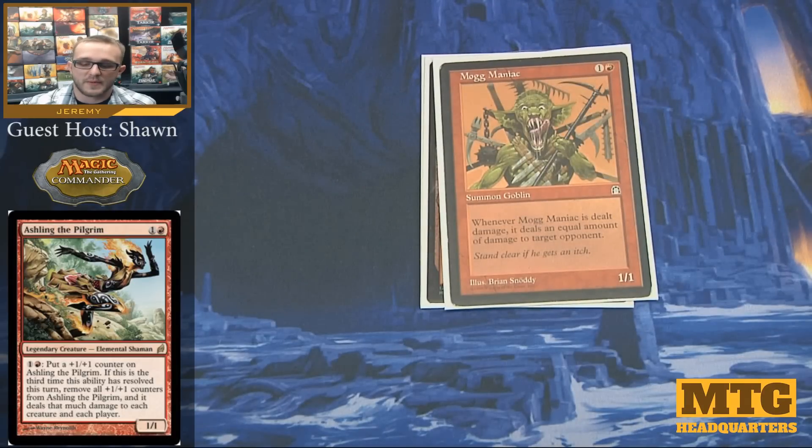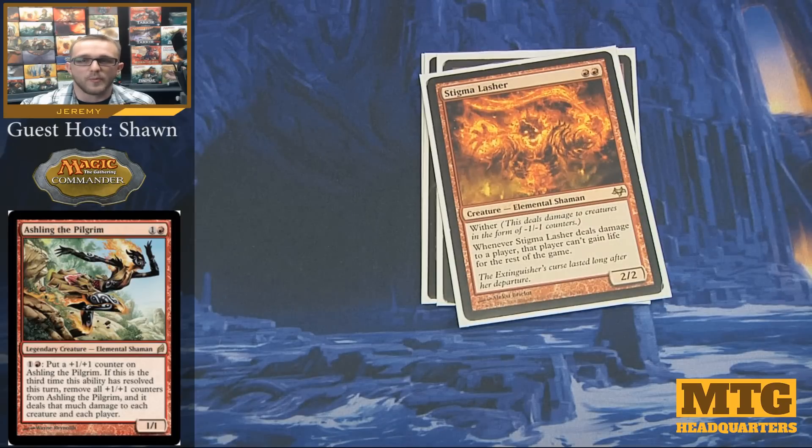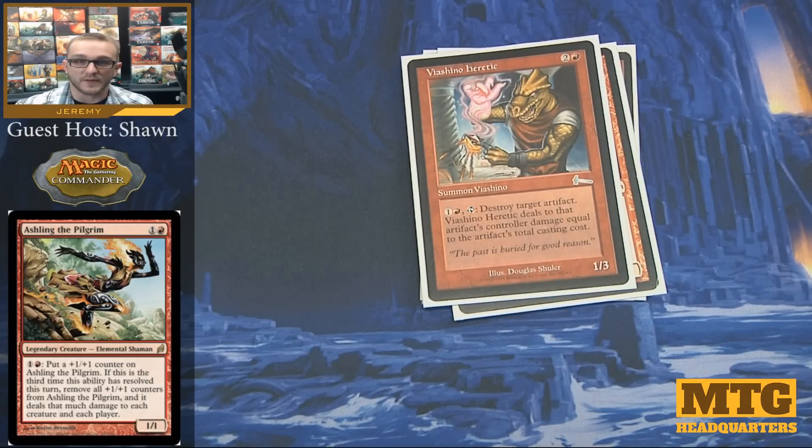Mog Maniac pairs with Ashling pretty well — whenever Mog Maniac is dealt damage, it deals that same amount to target opponent. So if you're doing 6 off of Ashling, it's going to do 12 to that player because Mog Maniac doubles it up. Stigma Lasher is a pretty cool red card — I run it because whenever this creature deals damage to a player, that player can't gain life for the rest of the game. It also deals damage with Wither, so it can slowly get rid of other creatures. Fushido Heretic is removal that gets rid of artifacts opponents control — for 1 colorless and 1 red, you tap it to destroy any artifact and deal damage equal to that artifact's converted mana cost.